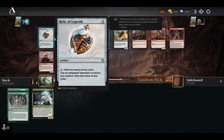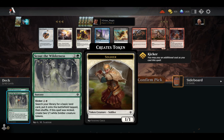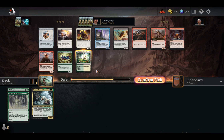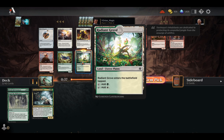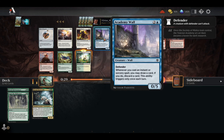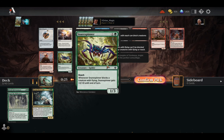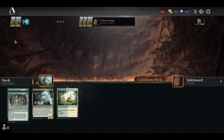Here we take either Relic of Legends as some mana fixing, or Radiant Grove. I think since we already have Scout the Wilderness, I think we like getting the Radiant Grove so we're getting our Domain stuff online. Artillery Blast. The only black card is Splattergoblin, and the only blue card is Academy Wall of Note. Hopefully the Outriders wheel, or at least one of the two Outriders that we've seen.